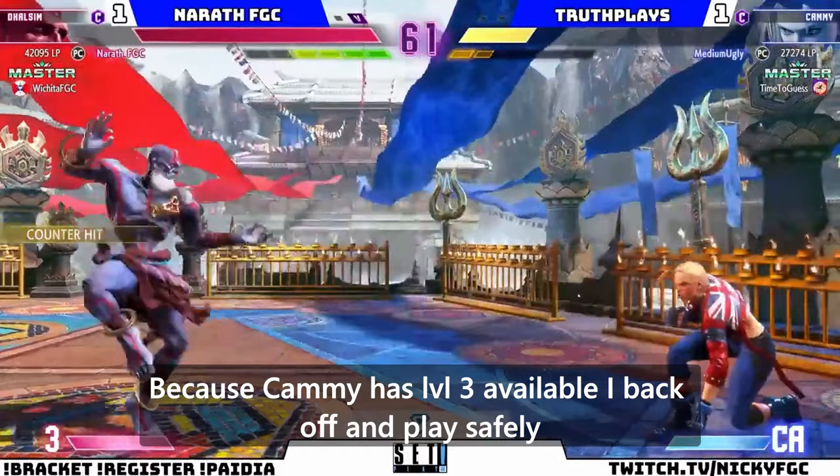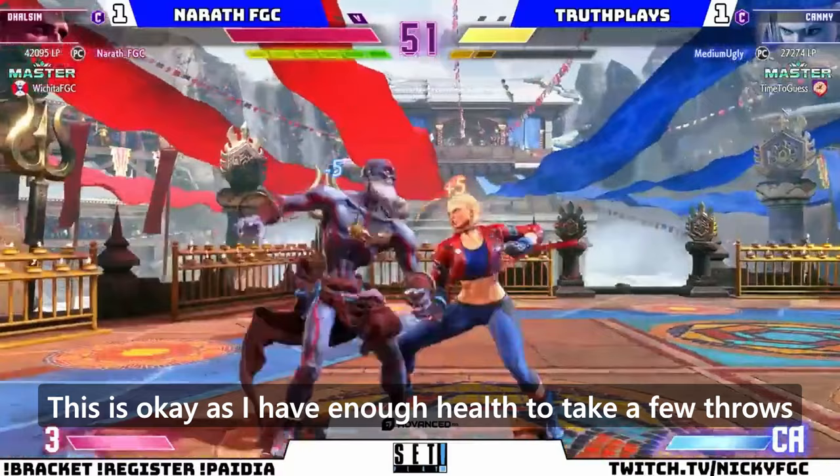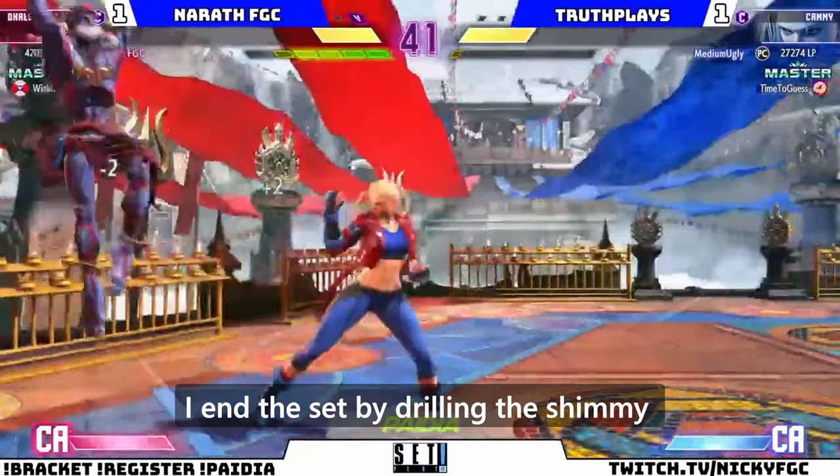Because Kami has level 3 available, I back off and play safely. Kami goes for a surprise EX into a grab again and regains momentum. This is okay, as I have enough health to take a few throws. After the strike-throw mix-up, I end the set by drilling the shimmy and getting a jab confirmed for the win.